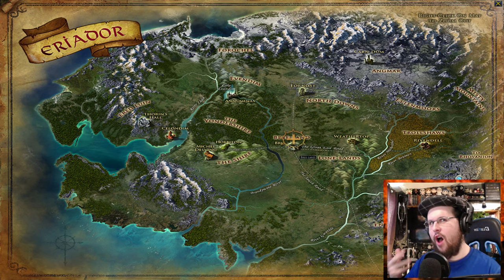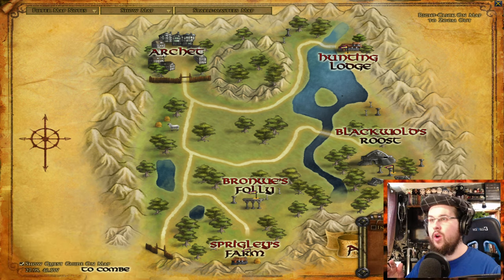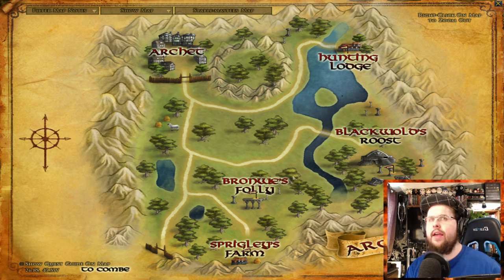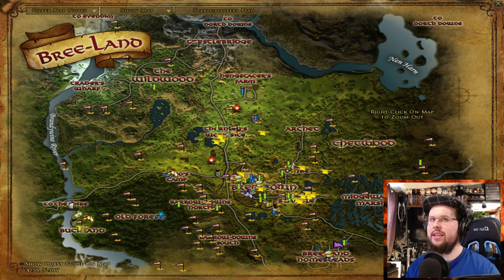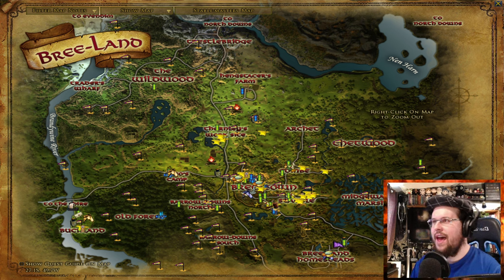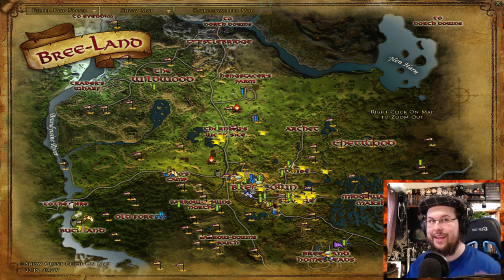Whether you play human, hobbit, dwarf, elf, Beorning, High Elf, or Stout-axe, they're all going to start in a few places. Breeland — Archet — is your big one. Archet is where you'll be when you start as a hobbit or human; they'll also send the Beorning here. The big things you have to remember are: there are regular quests, introduction quests, and book quests. Book quests are the main story — those are what you follow through; they'll guide you through the game.